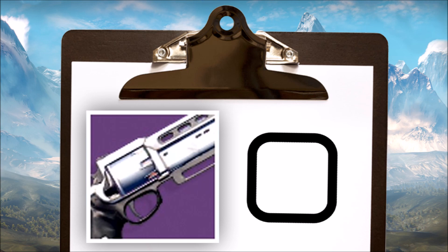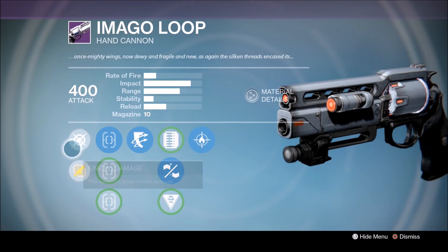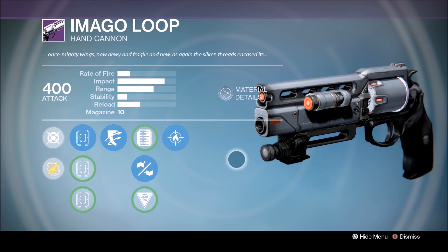Next up, I'm hunting for a God Roll Imago Loop. But what does a God Roll Imago Loop actually look like? This is what one looks like: True Sight, Outlaw, a range perk, and Firefly. This is basically Year 3 Fatebringer. This little beauty was brought to you courtesy of my pal and fellow YouTuber Unknown Player — it took him two years to get this particular roll, so yes, it's fucking rare. I've left a link to his video in the description box below. Let's see how lucky I get.